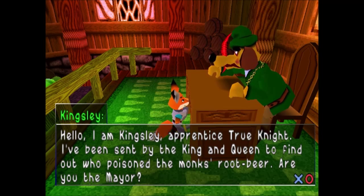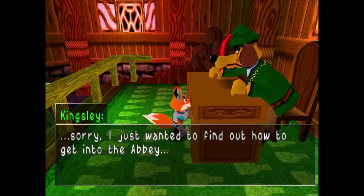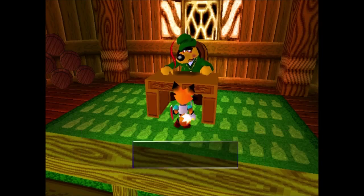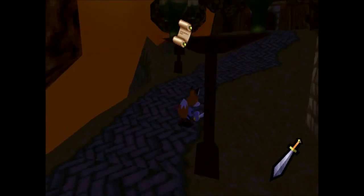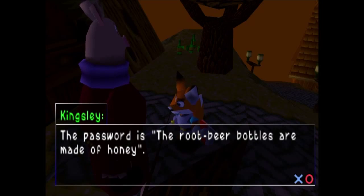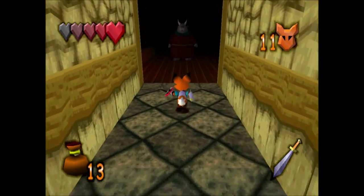Hello, mayor, who looks inexplicably like Robin Hood. I'm Kingsley, apprentice true knight. I've been sent by the king and queen to find out who poisoned the monk's root beer. Are you the mayor? No need to shout — my head is really thumping. Sorry, I just wanted to find out how to get into the abbey. You'll need the password. The root beer bottles are made of honey. Oh, he's written it down for me. The password is 'the root beer bottles are made of honey'. You may pass. Any person nearby could have heard that and just snuck in. Security is rather lax.